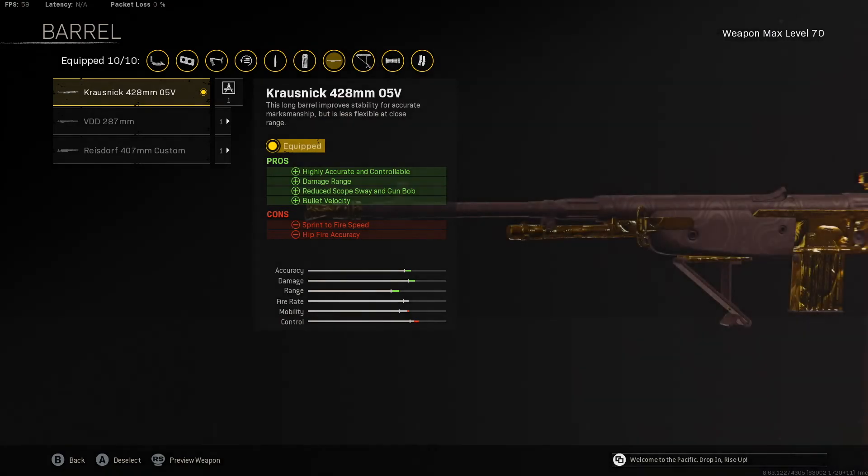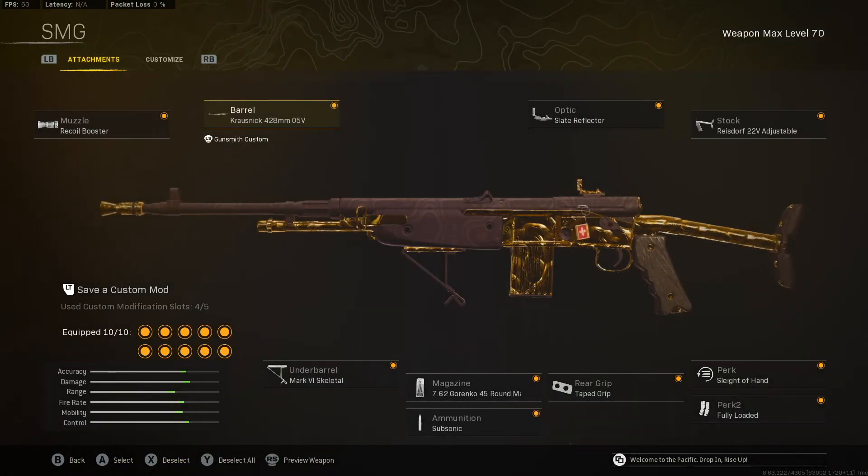Then we go with the Crosshatch 428 because it's going to increase our damage range, our bullet velocity, as well as making it really easy to aim. So this weapon is a beam, super mobile, and has a good time to kill. Try it out as your sniper support or as your SMG.